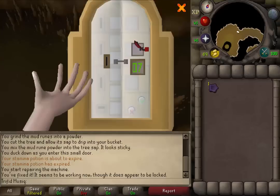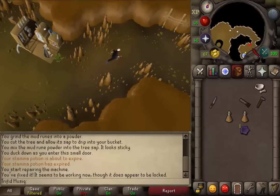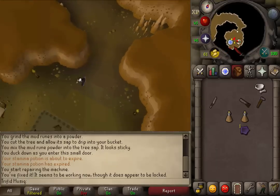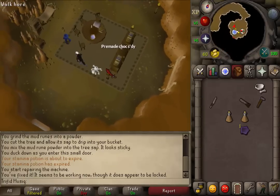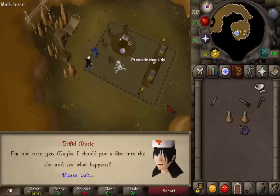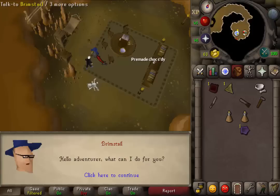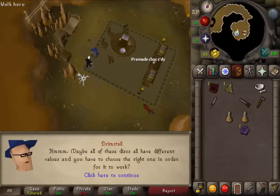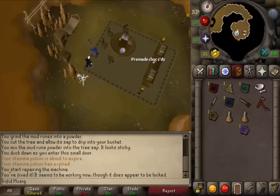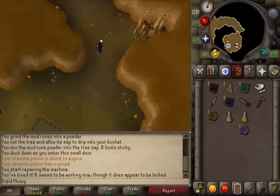When you now try to unlock the machine, you will find the first puzzle. But first, let's return to Brimstail and tell him that we fixed the machine. Brimstail should be the most solid yellow dot. Let's talk to him and say that you fixed the machine. Keep pressing the spacebar and he will give you a couple of disks. Talk to him again and say that you can't work out how to do it, and he should give you more disks. When you have some more disks, let's return to the machine and start the quest puzzle.